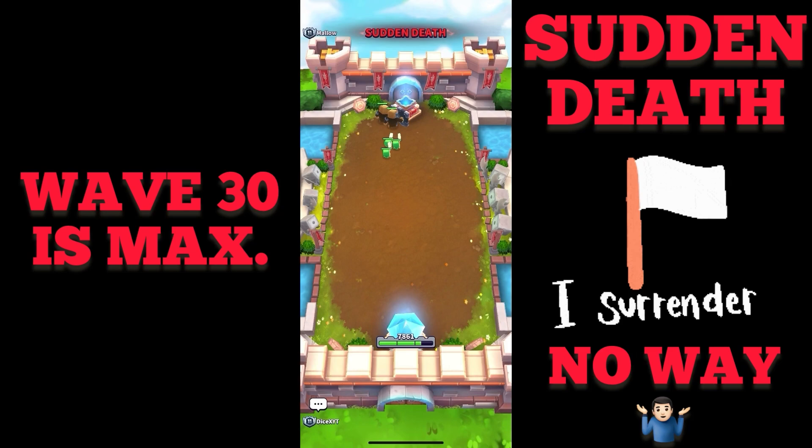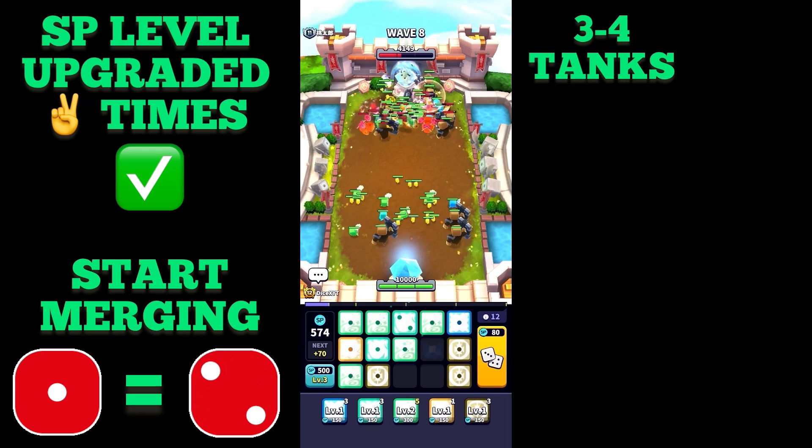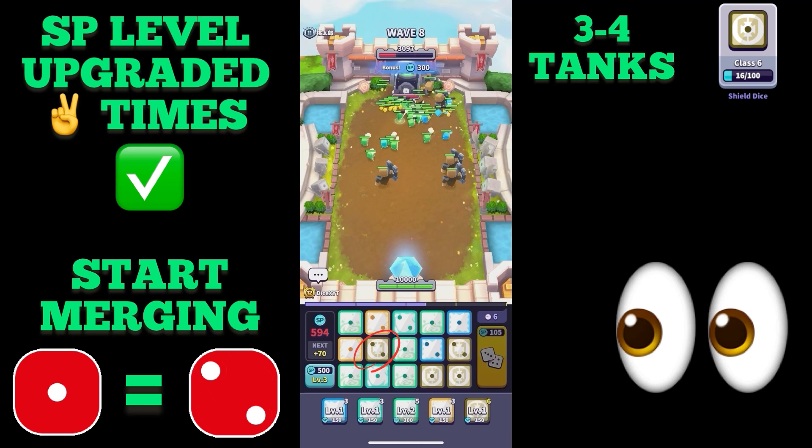After I have upgraded my SP level two times, I start merging to get more pips. At the same time, I try to have three to four tanks — that means shield dice — on the board. In the best case, in the front row. It will spawn on the map exactly in the way you place your dice.